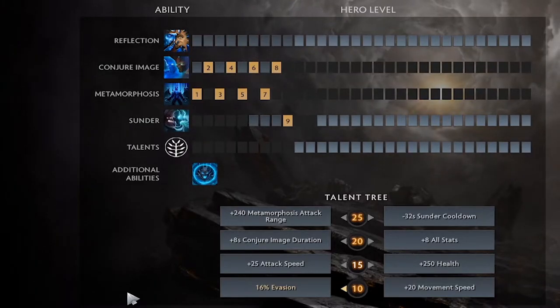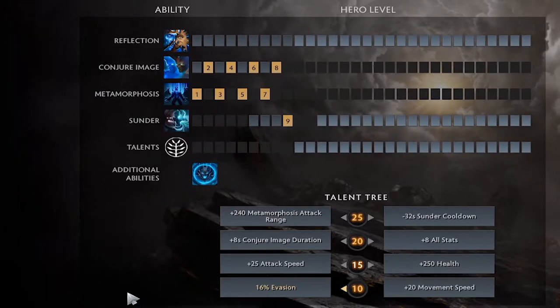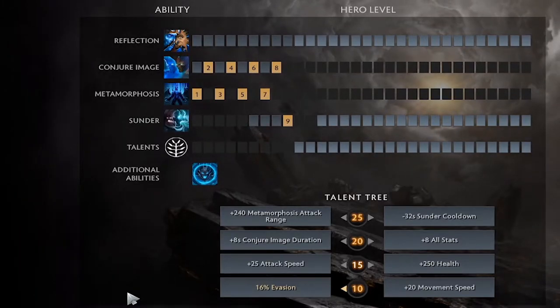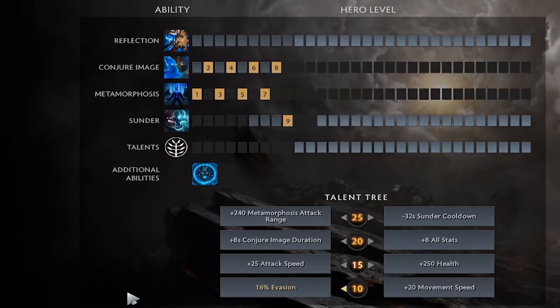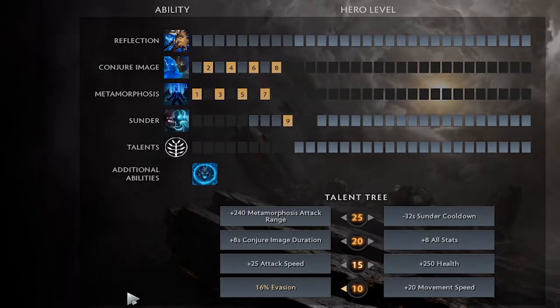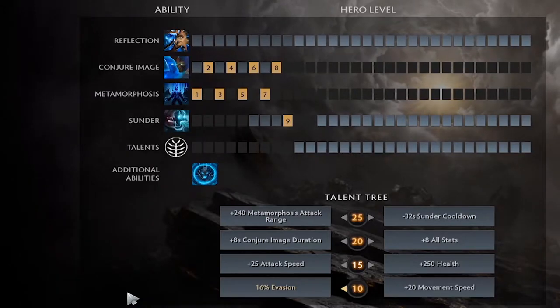Your team should be there to lock enemies down — that's the whole reason you pick Terror Blade. As position one you'll usually have last pick, so you can pick around your team. Don't pick Terror Blade if you don't have enough lockdown, because they'll just wait until Meta is off cooldown, then come and attack you and you're dead.